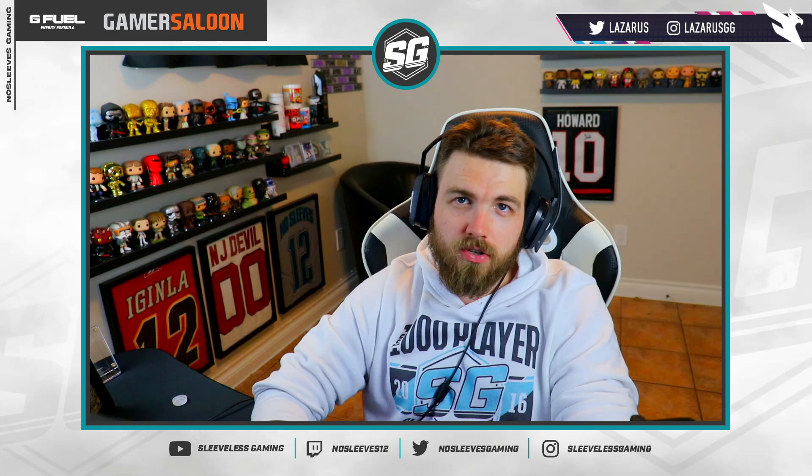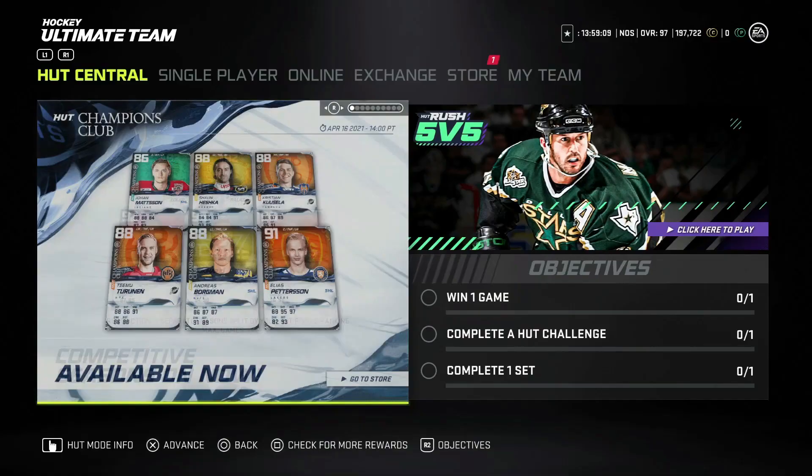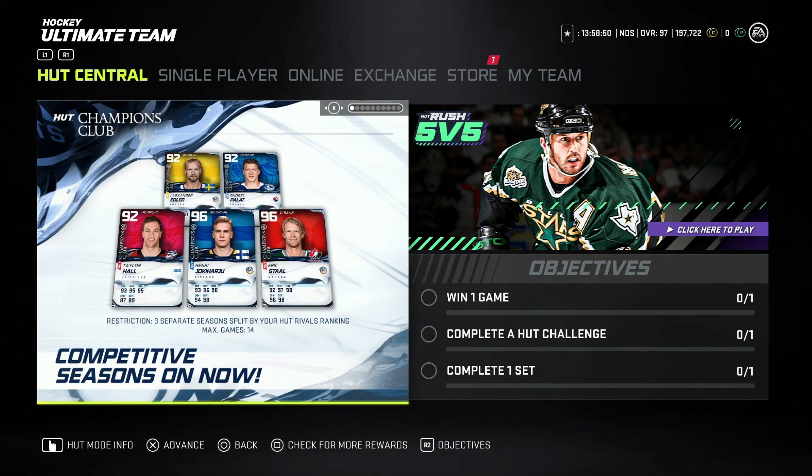Let's get into today's video discussing the new competitive season. On the header banner here you've got five new cards, including the 96 overall Staal, Yoki Haru, Taylor Hall, Edler, and Palat. The restriction shown below shows three separate seasons split by your HUT rivals ranking, with a max of 14 games.